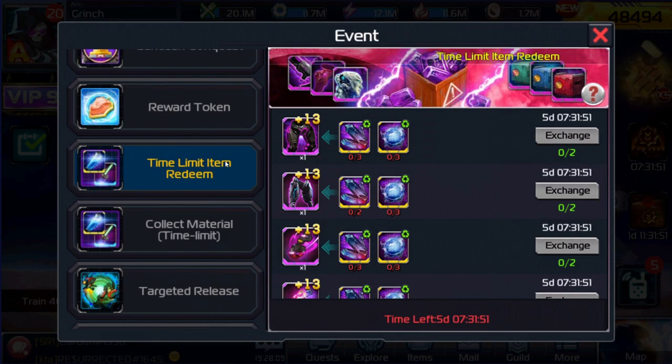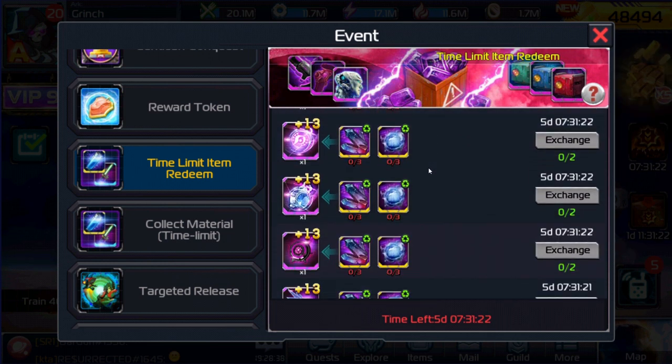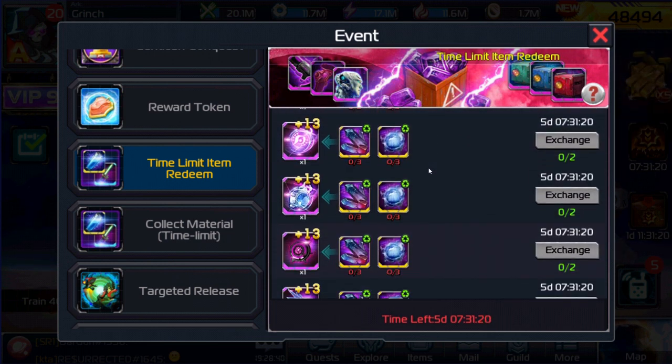As far as the time limit item redeem itself, the items that you're going to be able to get are going to be the Commander exclusive items. This is going to probably be the cheapest that you can get these items in a while, at 200 SEC apiece. You're going to need three for each of these. I do highly recommend that you pick these up now, as they probably will be expensive in the future.